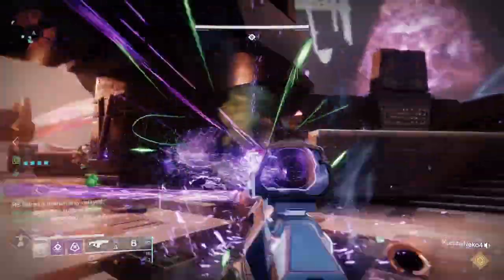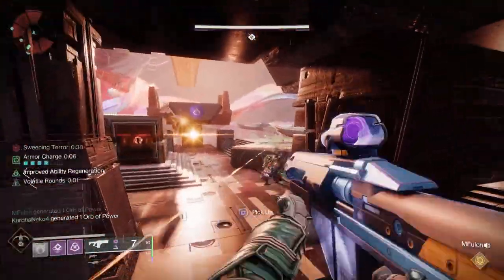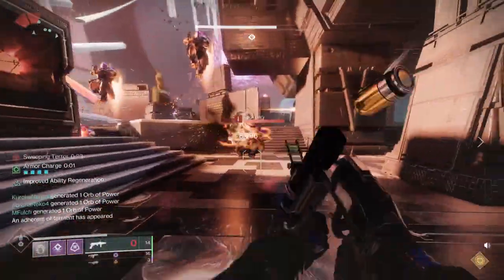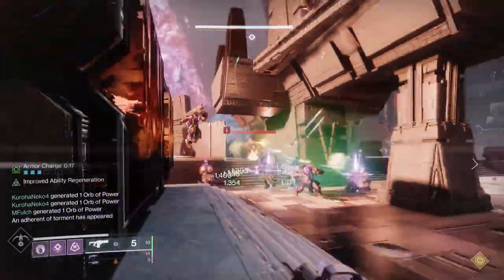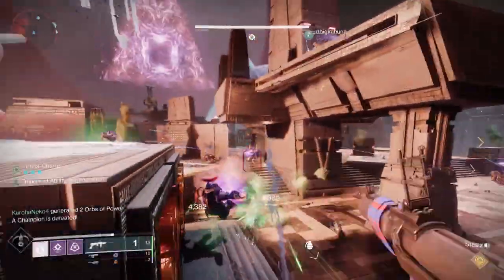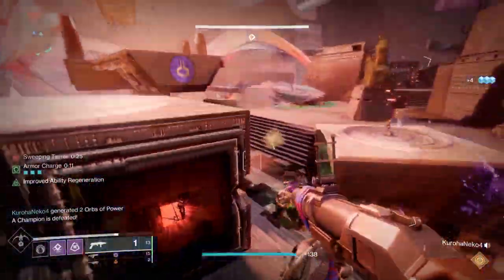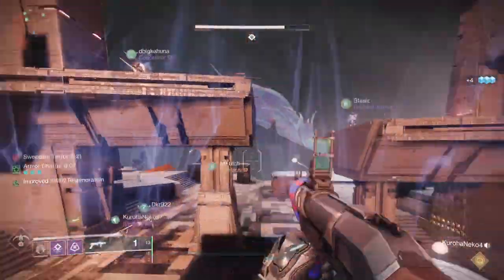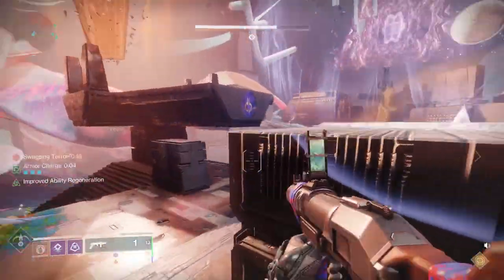As that's happening, you're going to have a tormentor show up on one side of the room and a barrier champion show up on the other. When in contest mode or master, you're going to want the entire ad clear team to consolidate and take that tormentor out. You'll notice a debuff with a counter — when that debuff runs out, you die. The only way to advance that counter is to kill the tormentor. So don't worry about the barrier yet — get that first.